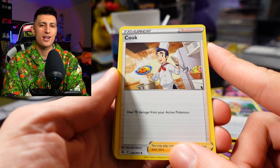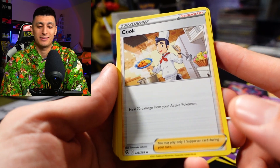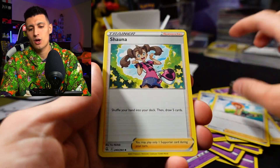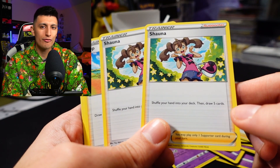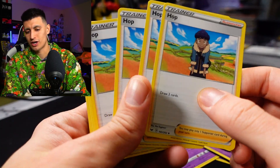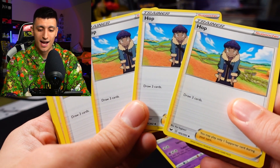Next up, we got Cook — a card not many people use, it just heals a bunch of damage, that's really it. We got Bug Catcher at two copies — draw two cards and flip a coin, draw two more if heads. We got Shauna, which is really good: shuffle your hand into your deck and draw five cards, allowing you to fix up your hand if you're in a bad situation. Next up, Hop — drawing cards is important, and Hop is stacked in this deck with four copies. It's a pretty standard supporter card that every set has a version of.